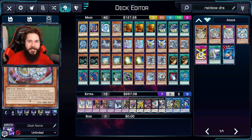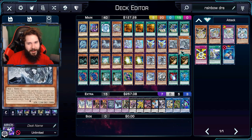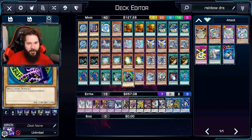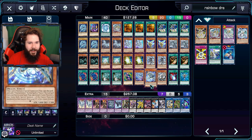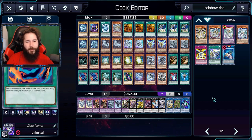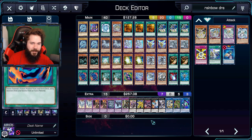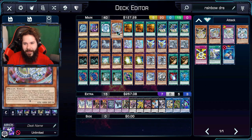We hit auto deck build. We got Kaijus — there's definitely a fusion angle here, so that worked out. I don't think you got me too bad, Mario. This is almost a deck that I would build. With Rainbow Dragon in it? No, as I suspected, the Rainbow Dragon's just dead and useless. But hey, we'll see.